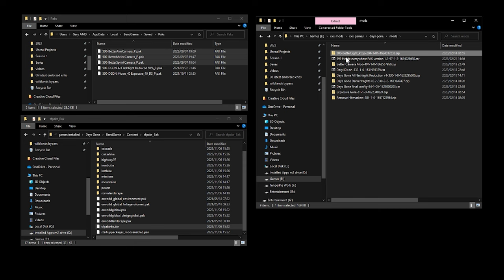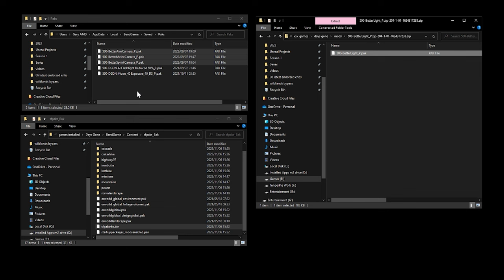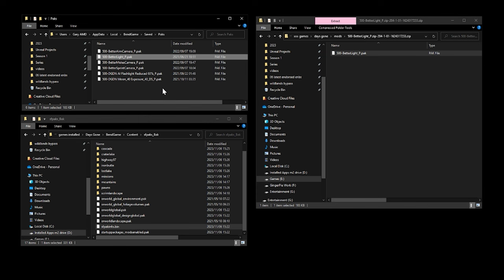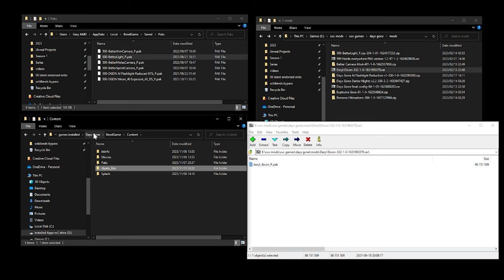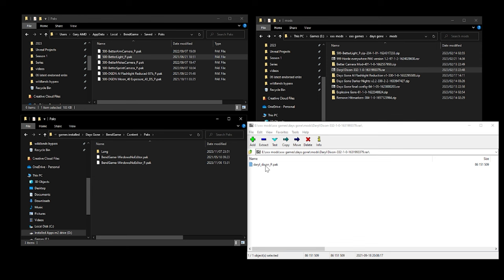The next mod is Better Flashlight — go to the mod zip, copy the file, and paste it into your Packs folder. That's installed. With the Darryl Dixon mod, we copy the pack file but this time not into your created Packs folder — instead go into the game install directory, BendGame > Content, and go into the Packs folder there. Click and drag the file over, and the mod is installed.